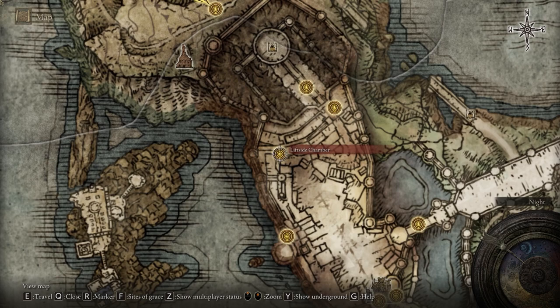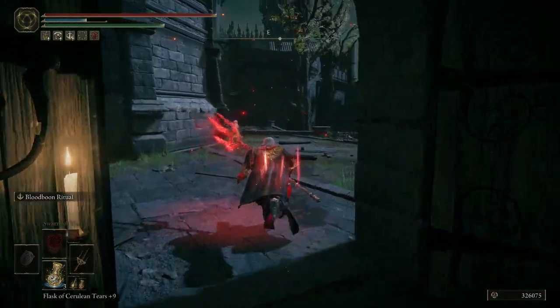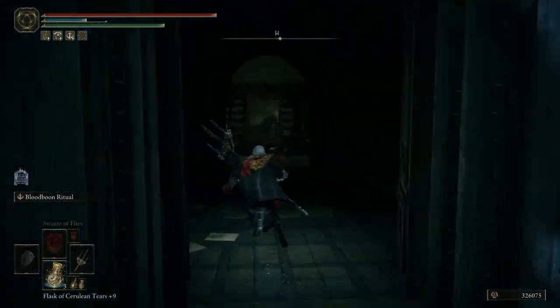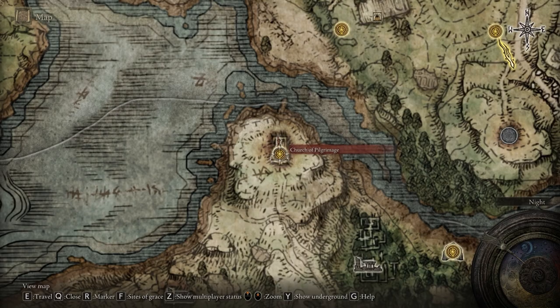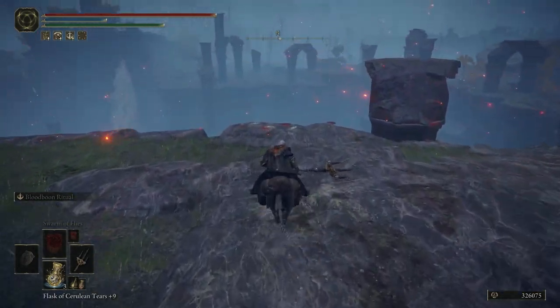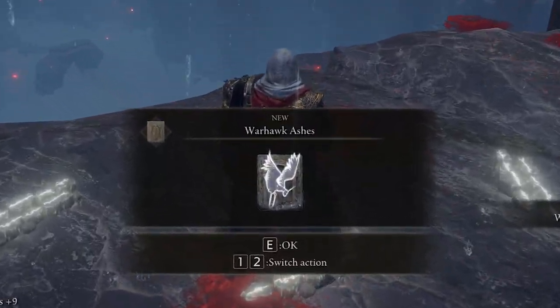The next painting you will encounter will be in Stormvale Castle. Following the path from the Lift Side Chamber Site of Grace, you can find the Prophecy painting in the room to the right. Now that you have the painting itself, you will need to travel to the Church of Pilgrimage in the Weeping Peninsula on the map as shown. Traveling behind the church, you will find the painter located near the cliff side. Your reward for delivering this painting will be the Warhawk Ashes.